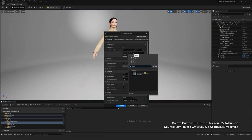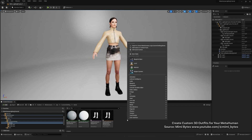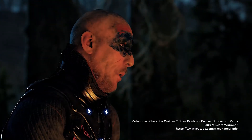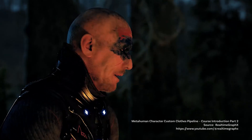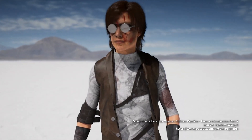Clothes can make or break a character, especially with metahumans. Unreal's physics engine lets you create realistic cloth behavior — use cloth simulation tools to give garments personality. Add layers to clothing: things like folds, seams, and even dirt maps. Realism isn't about perfection, it's about grounding your metahuman in their world. A warrior in a spotless outfit? Nope — add worn edges and scratches to that armor. Fabric shaders in Unreal also elevate things: make silk gleam, leather look rugged, and cotton feel soft.